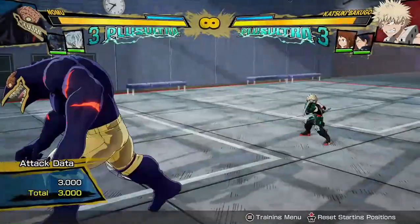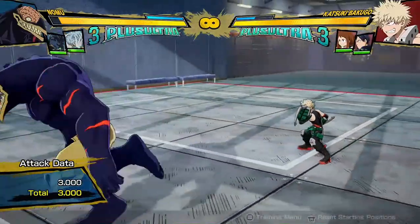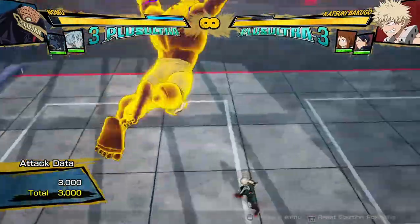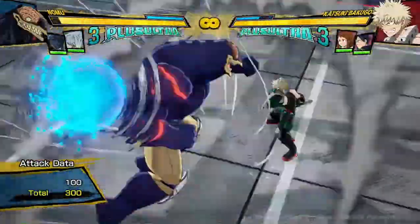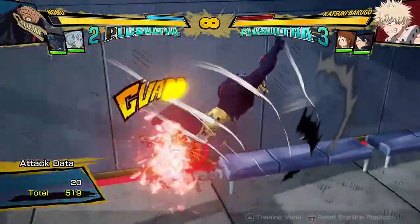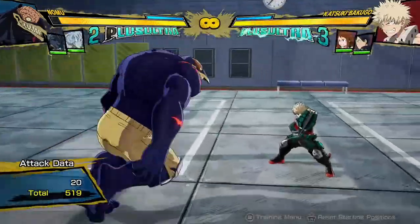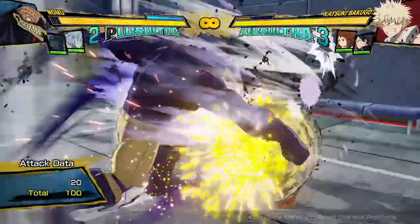Also, as I mentioned before, it has really amazing block pressure. It's unsafe normally, but it can be cancelled into his quirk buttons instantly, which makes it practically either totally safe or really scary, because he can cancel it into other buttons. So a block string that he can do can look something like this — two hits into, like, this.